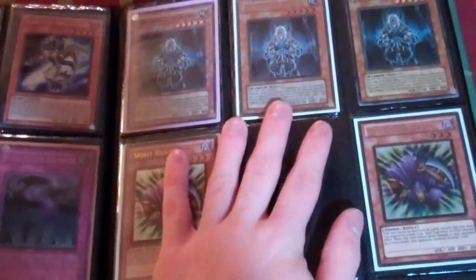Everything from here on is four dollars each, two for seven, or three for ten — any cards. You can get these three for ten if you wanted. I have two super Grandmasters, one gold, two gold Reapers, Hornets — these are rare Armageddon Knights, except they're French.